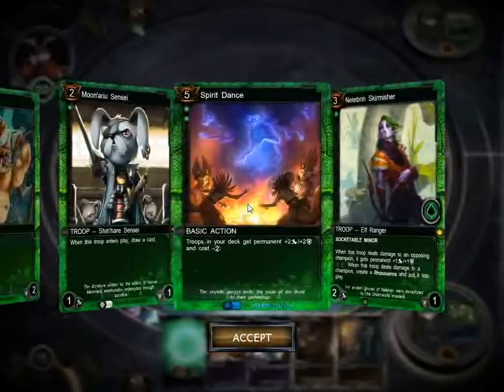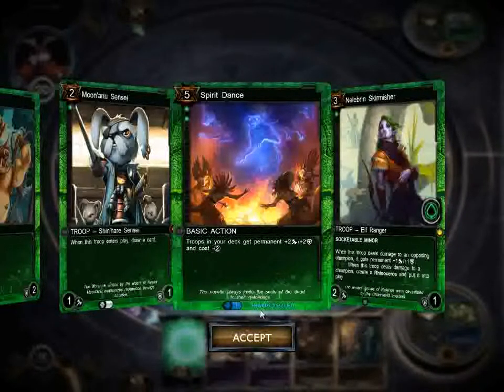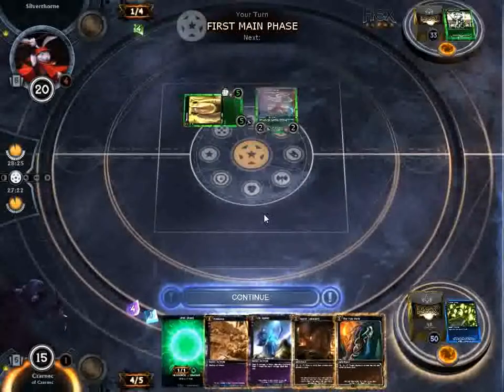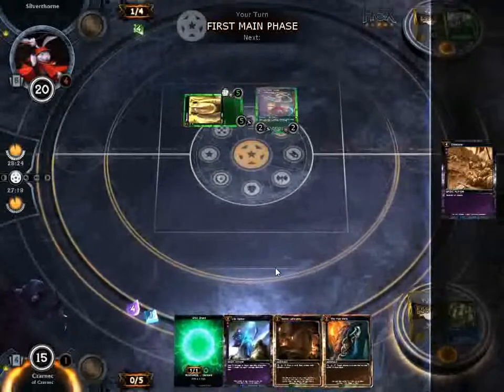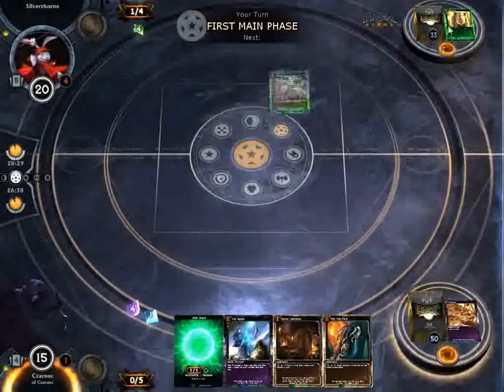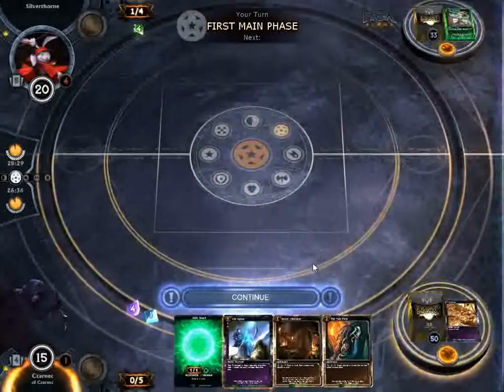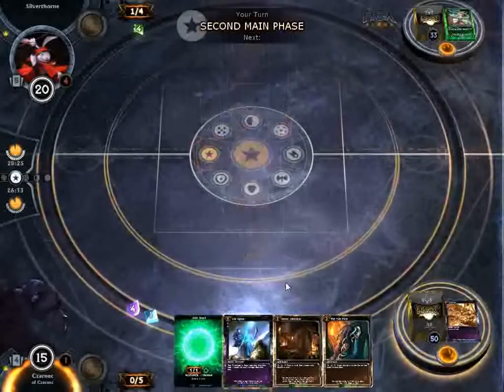This is something you might be used to seeing as an enchantment in Magic the Gathering, but in this digital card game you just play this card — bam! Five on your turn. It makes every card in your deck a troop, costs two less to play, and gets permanent plus two plus two. This card is an absolute beast. We're going to do a little Extinction and clear the board, because if he plays another resource he'll be swinging for seven with just that, and then he can swing again with the Root Dancer — that's minimum swinging for nine, and I just can't put up with that.